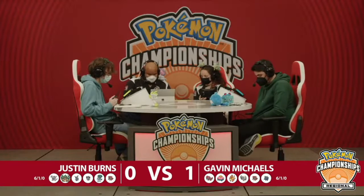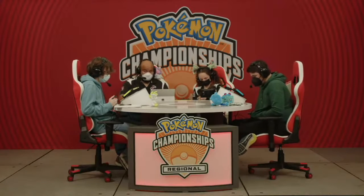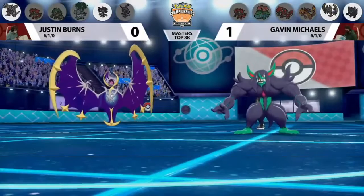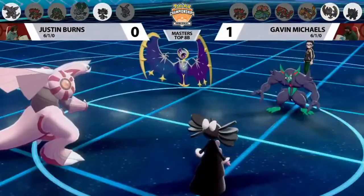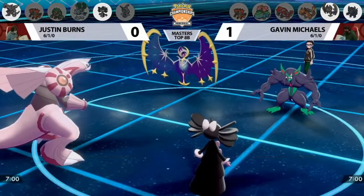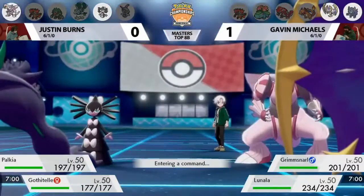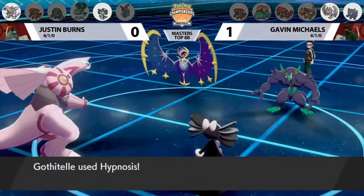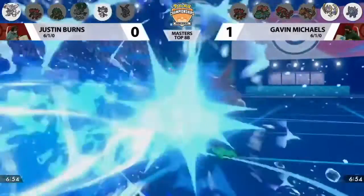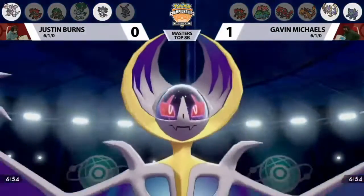If Gavin is so committed to getting Gothitelle, maybe Justin just has to go a different route. Justin, who at this point has top cut four consecutive Sword and Shield regionals, is the ultimate consistent player in VGC. He wants to force a Game 3. Gavin leads Lunala-Grimsnarl, and it is the same lead for Justin with Gothitelle and Palkia. Perhaps Gavin was expecting an adjustment on Justin's side, or maybe he thinks he can get an even better deal than he got in Game 1.